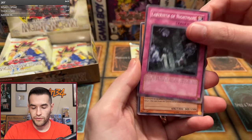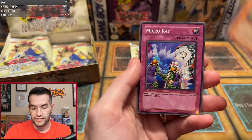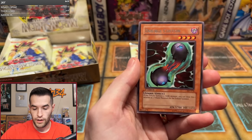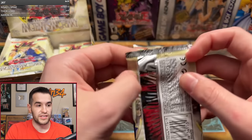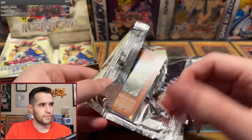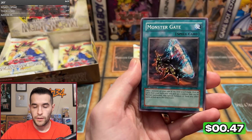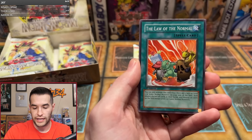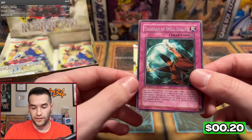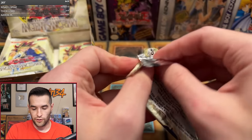Hector's second pack: Fiend Scorpion, Labyrinth of Nightmare, Regenerating Mummy, Weapon Change, Goblin King, Mystic Walk, Emissary of the Oasis, Micro Ray, and Double Costin. Hector's one for two. Third pack — seventh pack overall — we pulled Wall of Revealing Light, Rocket Jumper, Monster Gate, Knight of Sailor, Piranha Army, Human Wave Tactics, Solar Flare Dragon, Law of the Normal, and Talisman of Spell Sealing. One for three as well, very similar to Tim's run.